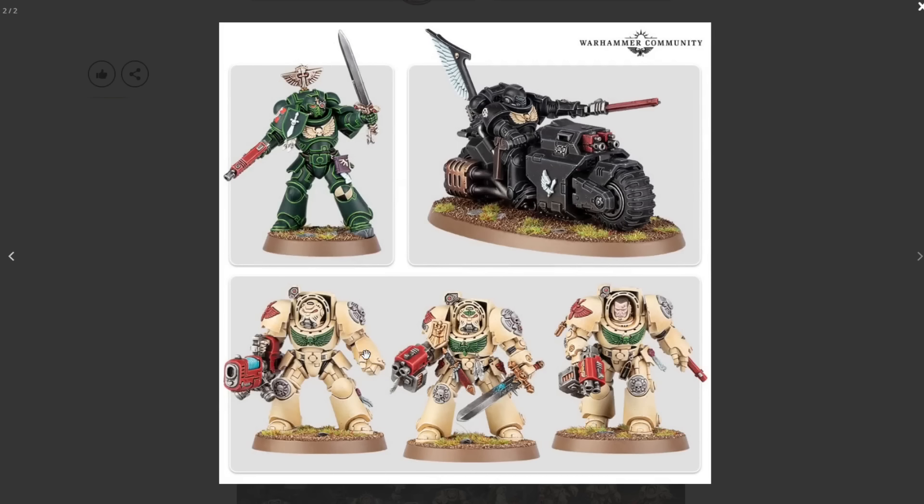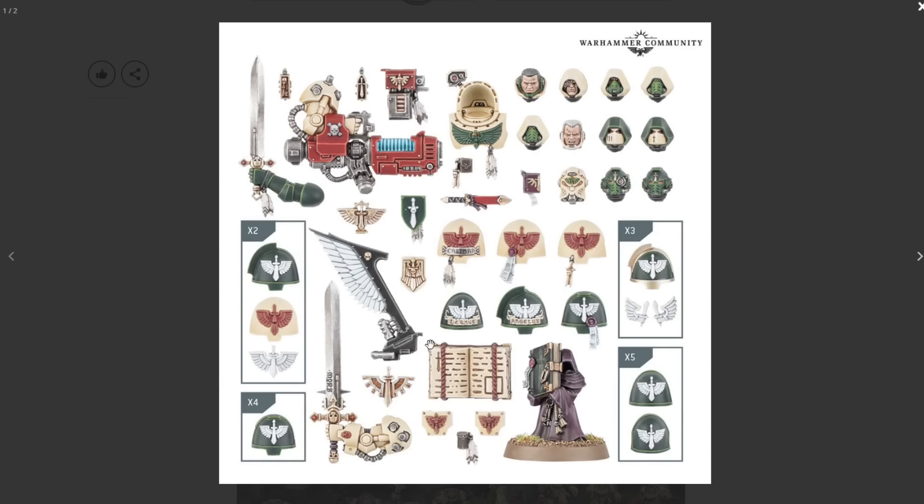There's some real value on these sprues, especially if you're running plasma cannons with terminators. We can see the standard terminator kit with upgrades, and a Primaris sergeant with upgrades that could potentially be turned into a lieutenant or even a captain depending on equipment — giving nice kitbashing potential to turn a basic model into what amounts to a $35 Games Workshop character. We also see the Ravenwing biker with the back plume. I really wish they'd put more than one in this box set.